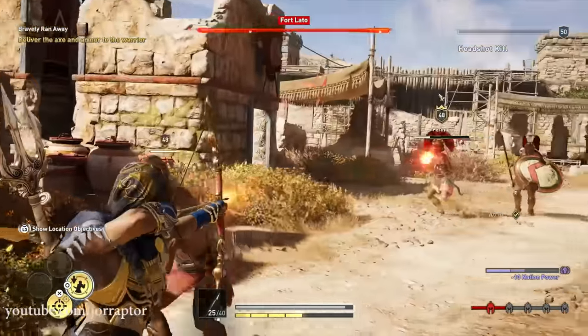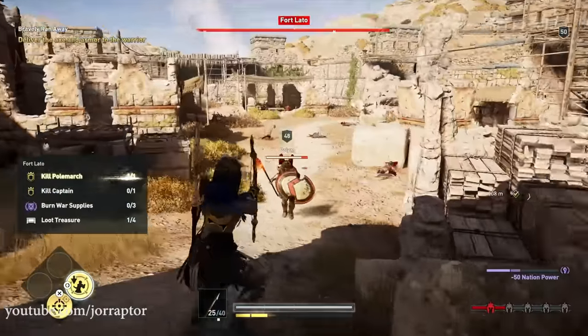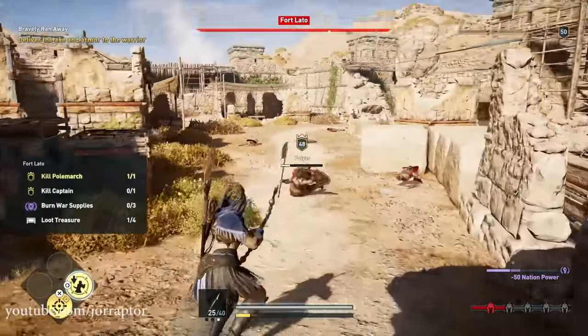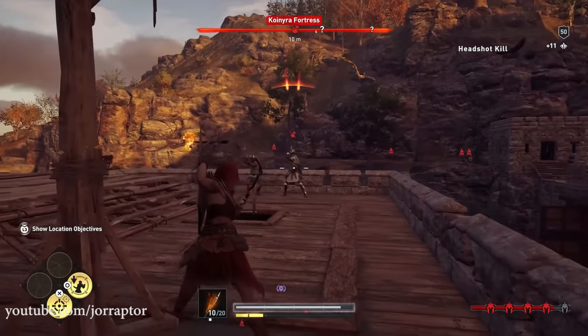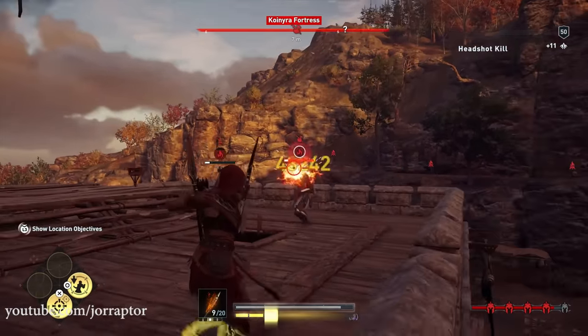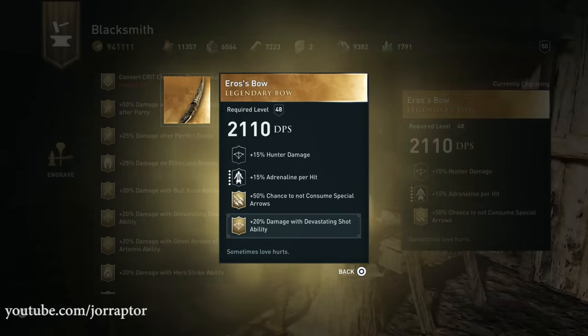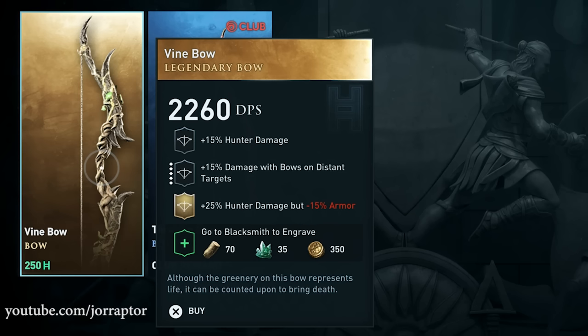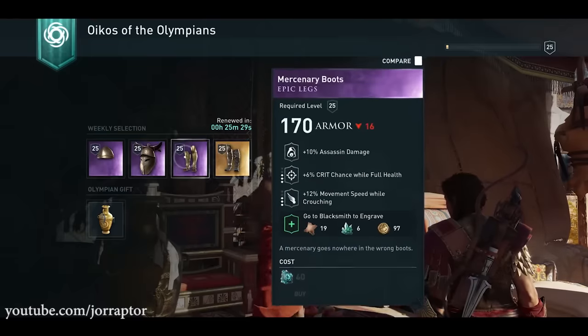Having more damage with that is really good. This legendary bow also has extra crit chance, and I'm not a big fan of that on a bow — because you'll be aiming for the head most of the time, and that will be a guaranteed crit. That's why I think Eros' bow with the extra adrenaline per hit is better, and you can also put the devastating shot damage increase as an engraving on that one. There's also another hunter bow in the Helix store called the Find Bow, which you can get from an Olympian gift from the Echoes of the Olympians store, and it might be in the weekly selection too — I will let you know on the channel.